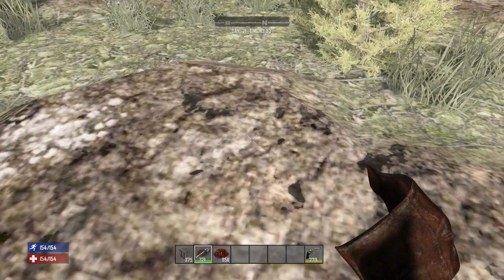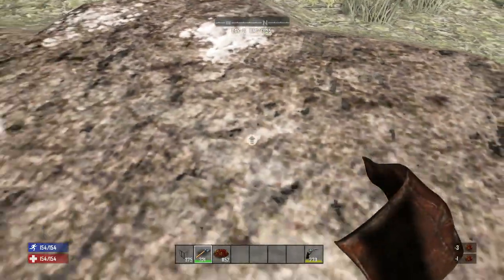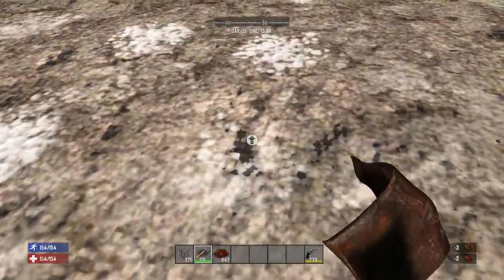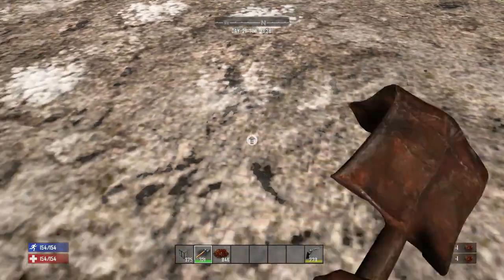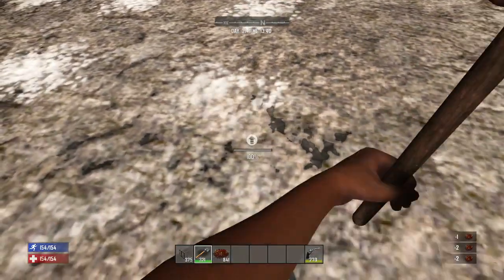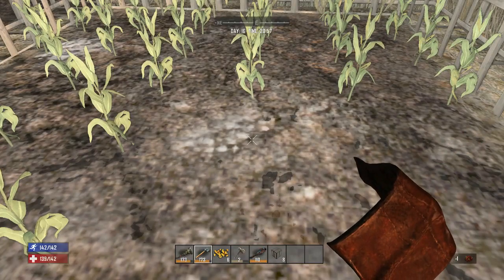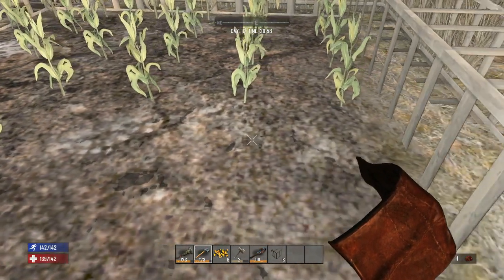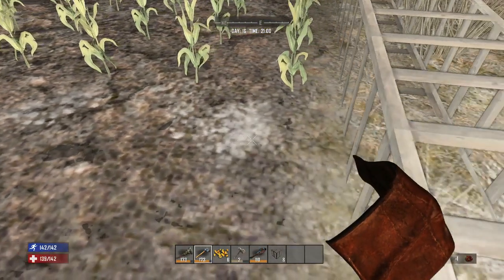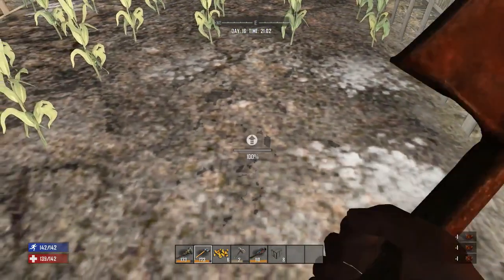When I first started researching farming, some videos had me under the impression that one piece of fertilizer would fertilize half a dozen squares of land. I'm going to assume that was a previous version, but in the current version of the game, one fertilizer can only fertilize one square of dirt. To apply it, just have it in your inventory and left-click on tilled ground. You don't have to worry about wasting fertilizer — if you've already fertilized that square, it just won't do anything.